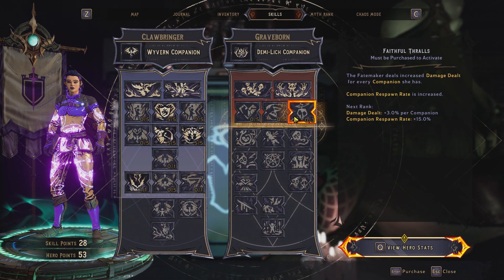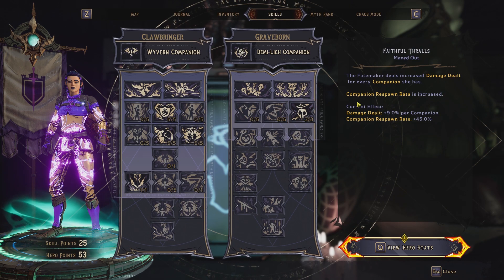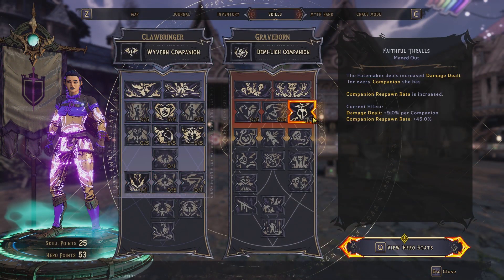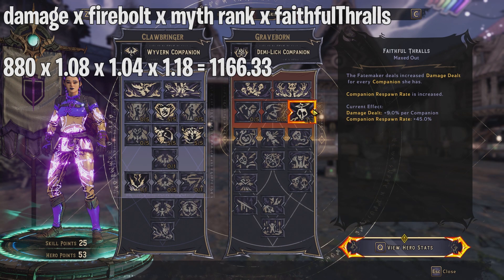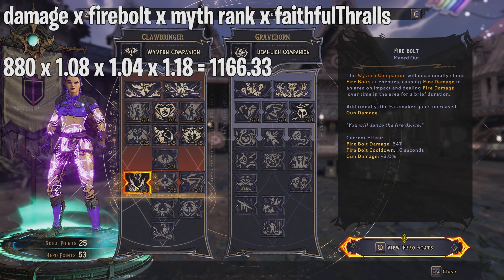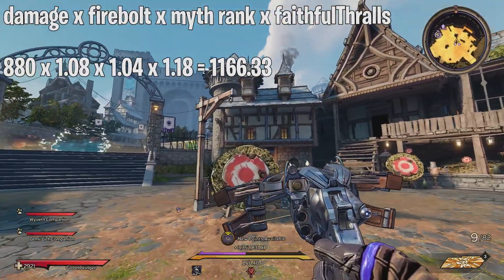Moving on to the Graveborn tree. Faithful Thralls gives a 9% damage increase per companion. With two companions I get an 18% increase to my damage, and that is multiplicative with both Firebolt and Myth Rank. So: 880 base damage × 1.08 (Firebolt) × 1.04 (Myth Rank) × 1.18 (Faithful Thralls) gives around 1166 damage.